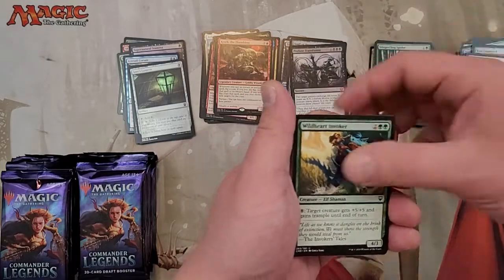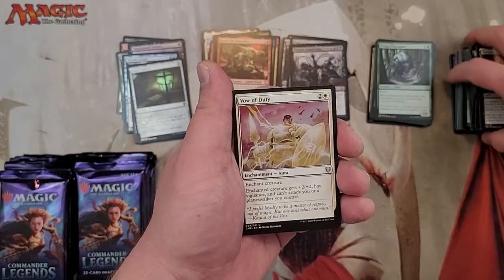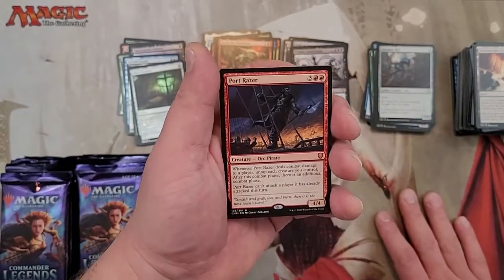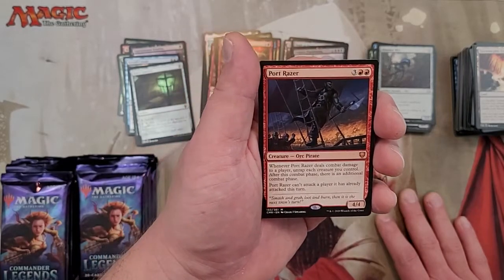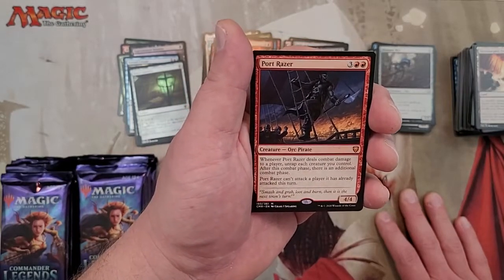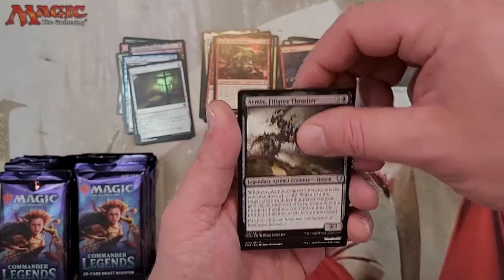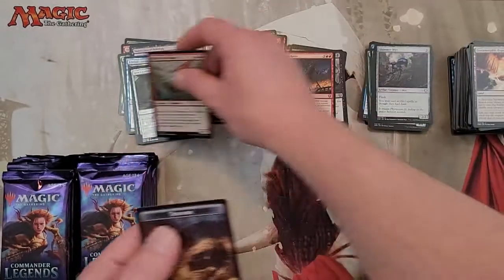Fire Diamond. Into the uncommons: Vow of Duty, Noxious Dragon, Shimmer Mirror, Port Razor — here's another Mythic. When Port Razor deals combat damage to a player, tap each creature you control. After this combat phase, there's an additional combat phase. Port Razor can't attack a player that's already been attacked this turn. So you can attack different opponents and get different combat steps. Armix Filigree Thrasher, Malcolm Keen-Eyed Navigator, Rip Scale Predator, and a Treasure Token.